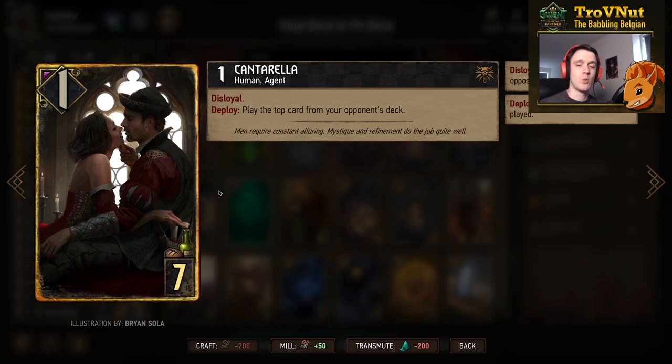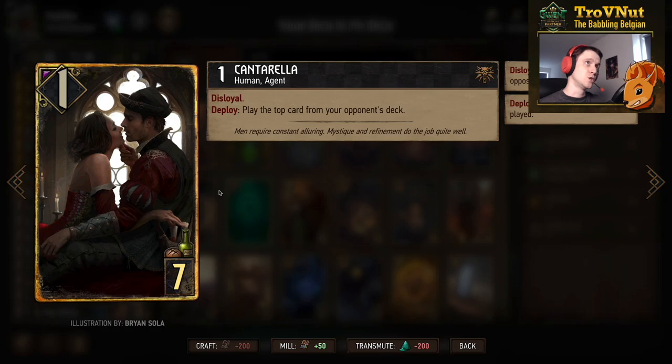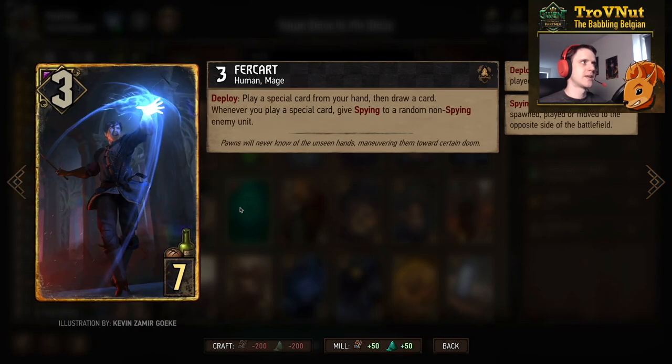Cantarela is a one-power disloyal unit for seven provisions. On deploy you play the top card from your opponent's deck — fitting perfectly with the Assimilate archetype. It can get something valuable from your opponent, and in a mirror match against Nilfgaard it can steal back a card your opponent nabbed with Yennefer's Invocation. It also thins your opponent's deck a bit.